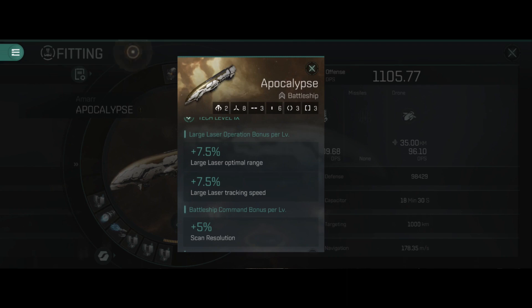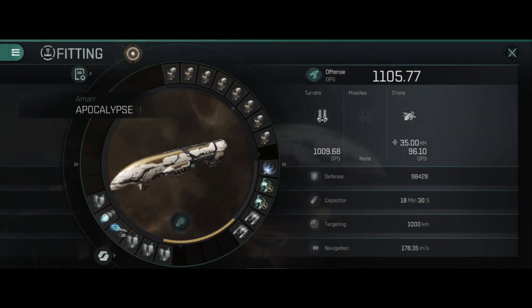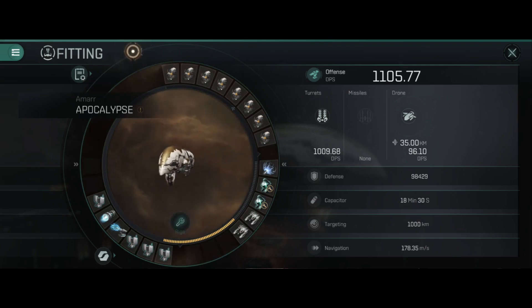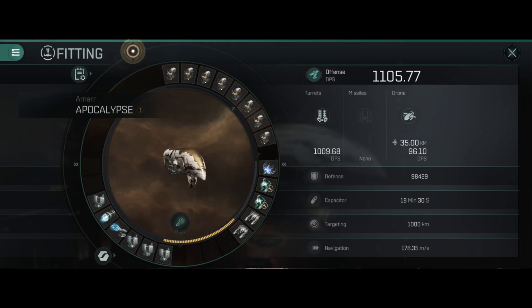These are still large weapons, and that tracking speed — if you're using the beams — still won't be able to hit any type of smaller ship once it gets into orbit around you. Today we're actually going to look at a fit I've used on my Oracle: the optimal range fit for extreme range fighting, where range is further than we can even orbit at. I wanted to see how far out these would get with their optimal range.